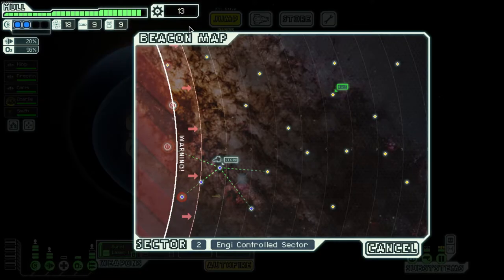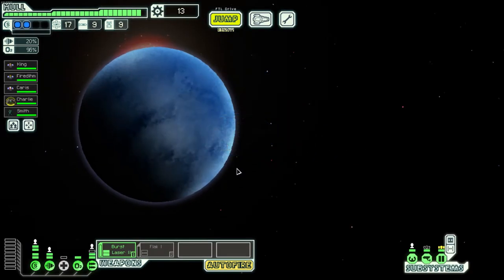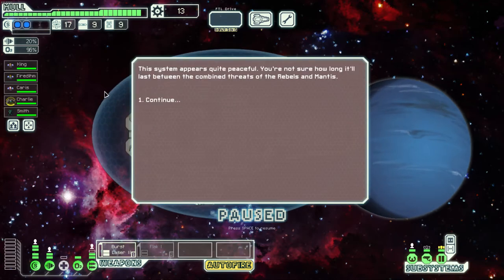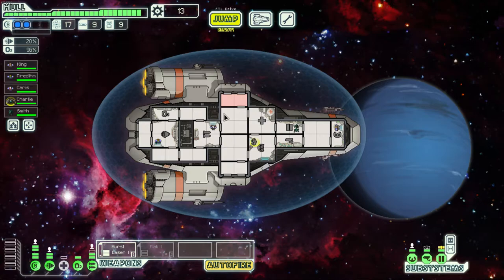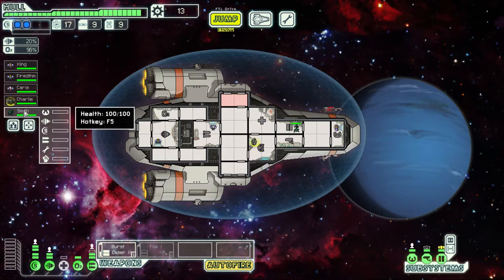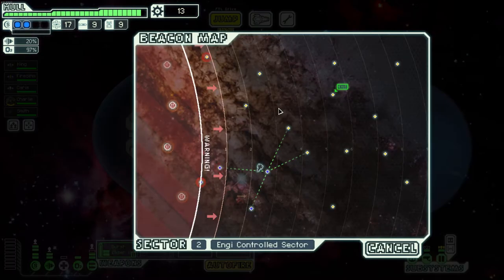We still have a ton of fuel and good hull health. The NGs — Engineers — their real benefit is they repair at twice the speed of anyone else, which is super good. They also do half combat damage, meaning they're weak in a fight. Those are the four main races you're going to see a lot.